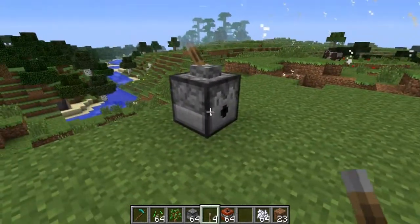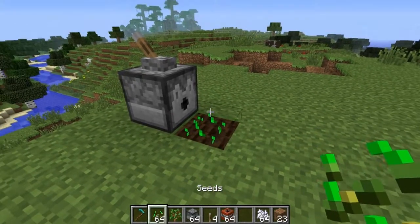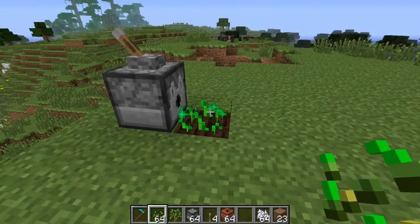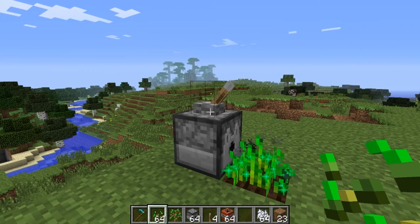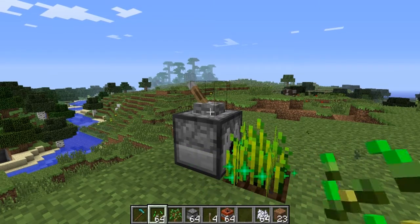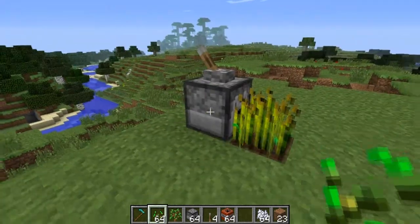If you place bone meal in a dispenser with a crop in front of it, and then flick the lever, you'll see green particles come up and the bone meal is applied to the crop. If you apply bone meal seven times, you can grow crops to full maturity with dispensers. That's pretty cool.